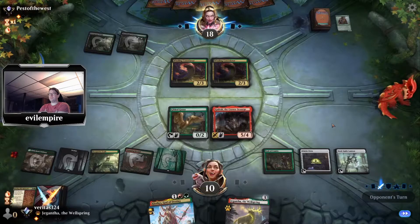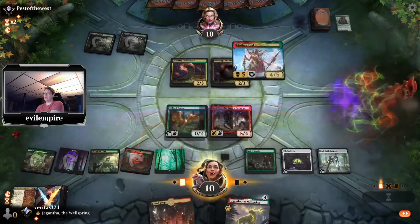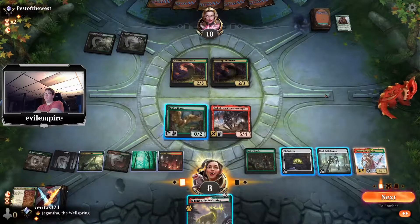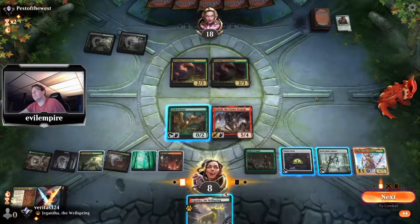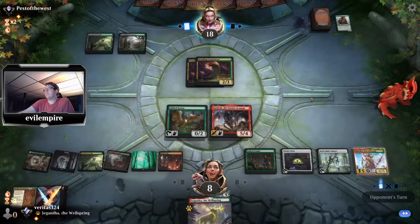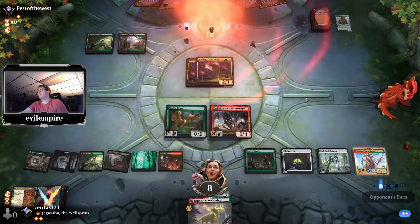Opponent has no land. Might need that — nope, no land for them. Windmill slam Clothis, pay the life to draw, or make a food token with the Goose. Only a couple pips off from getting Clothis active. Opponent has seen enough.